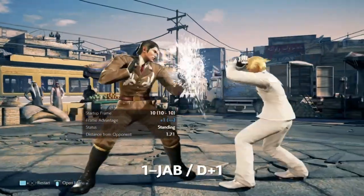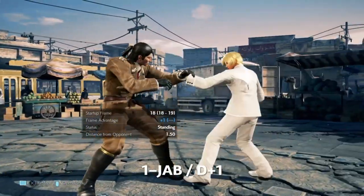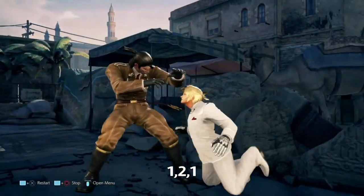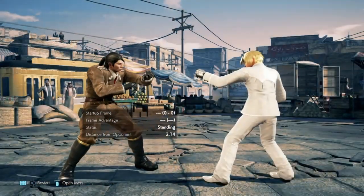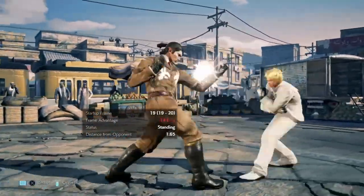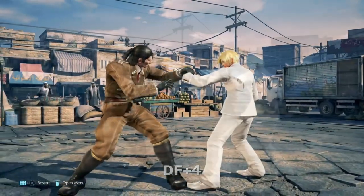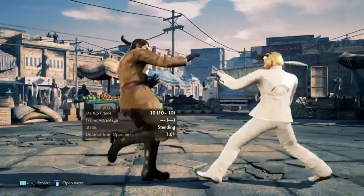At plus one we have one jab and bunker elbow. The frame trap here is 1-2-1. This is a counter hit combo and it wall splats, but the tracking is weak and it is minus fourteen so only use it if you have a hard read. The alternative is DF4. This will get beaten by jabs and sidesteps, but at least it's safe.